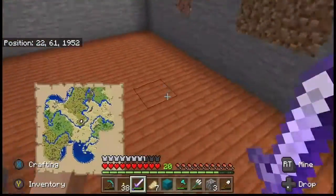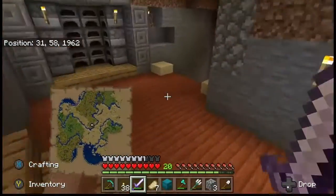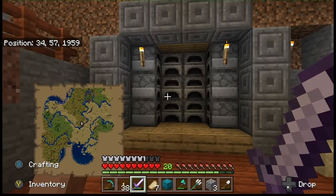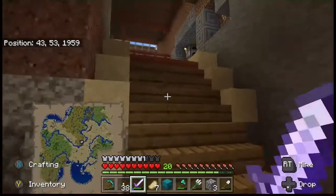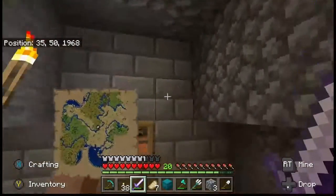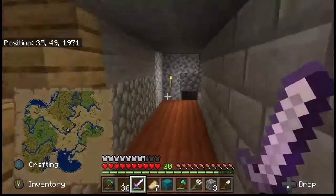Here we are, back at my base. I've actually put a half slab flooring in, just so — apart from where the furnaces are, that's full block. But if you put half slabs in the stairs on the floors, then full block or glass, mobs won't spawn.